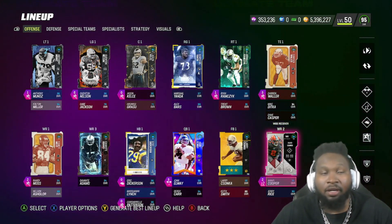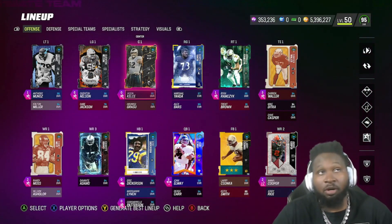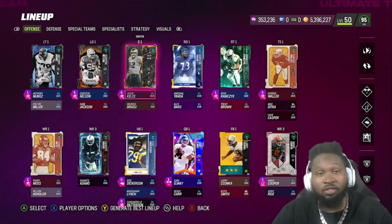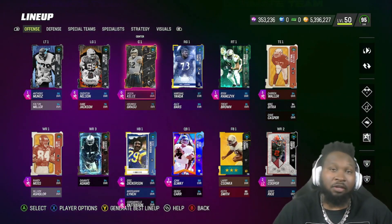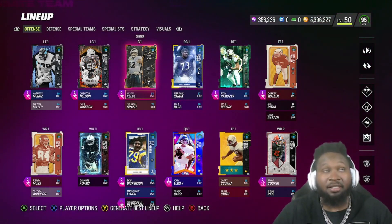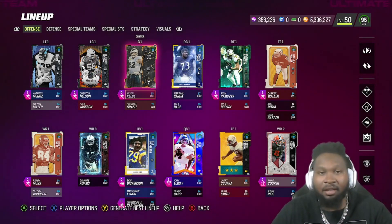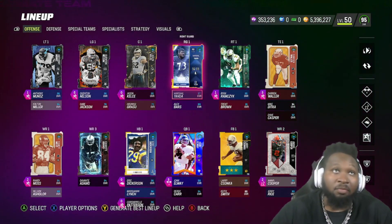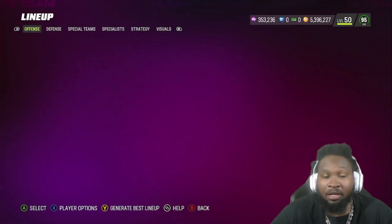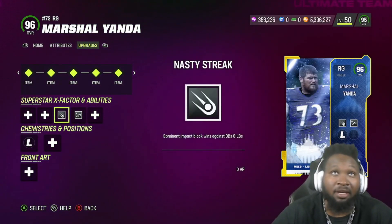Jerry Rice has zero AP run off, which has its usefulness here and there, but for zero AP you're not really losing anything. We went ahead and put two AP on Amari Cooper. We took that one AP off Jason Kelsey — who had post up — and put nasty streak on him. I haven't seen anything fall off in the run game with nasty streak versus post up. Nasty streak is zero AP, so I threw it on him. Another big-time pickup we also made was Marshall Yanda, one of the new Raiders in the game. Zero AP on everything for him as well — nasty streak.